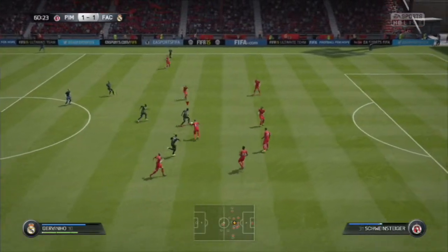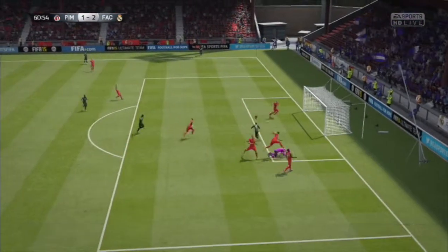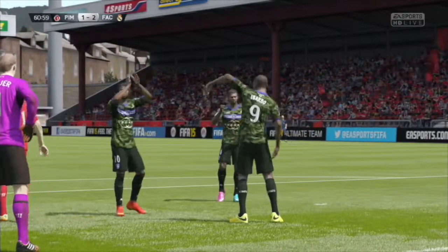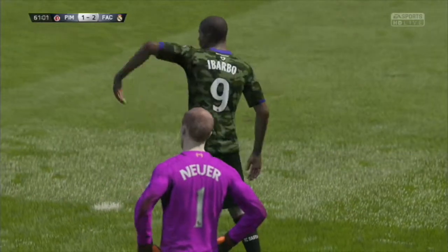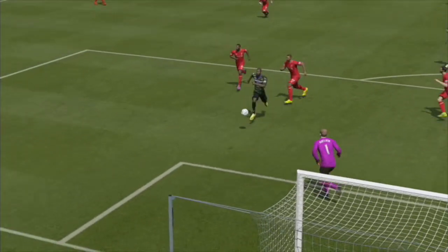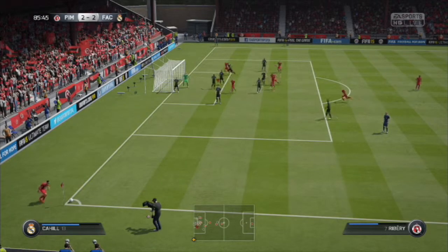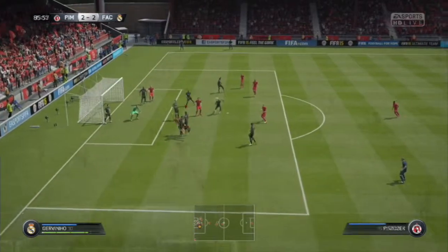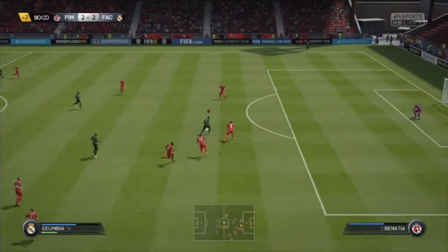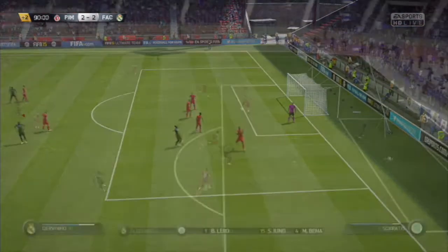Then Ibarbo giving it to Zervinho, a great chip pass from Zervinho and a finesse shot past the keeper from Ibarbo, which was actually the best player of this squad. As you can see — great pass from Zervinho, taking it down, finesse past Neuer. Then my opponent has a corner but my defender is there once again to clear it. Then Ibarbo cutting in.